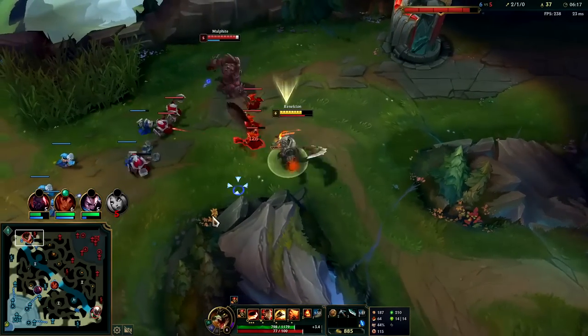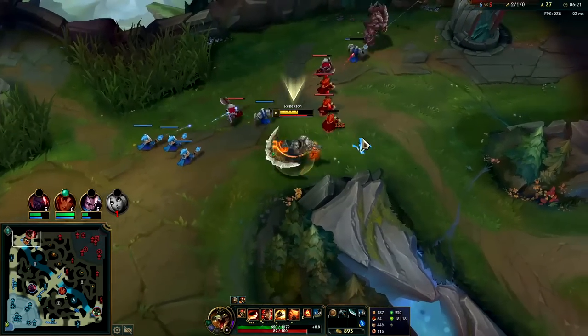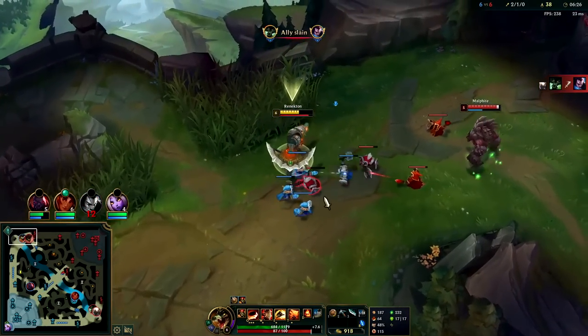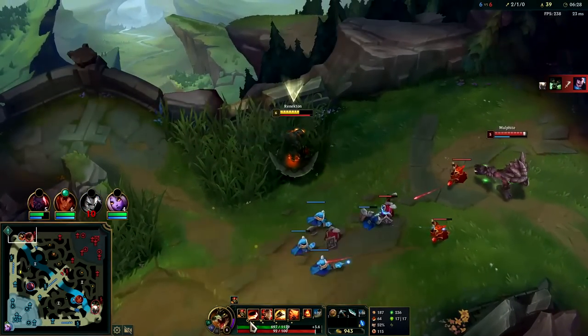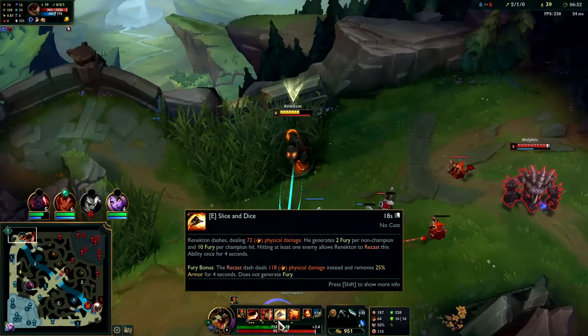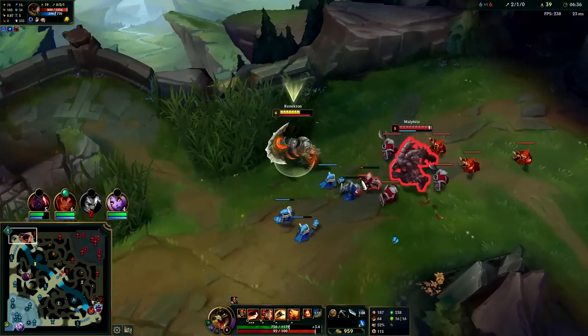Your W applies on-hit effects three times, so your W alone will apply Press the Attack. If it's empowered, it shreds shields instantly. Your Q basically just does more damage and heals you more. Your E basically just does more damage and shreds some armor. You almost never use your empowered E though.